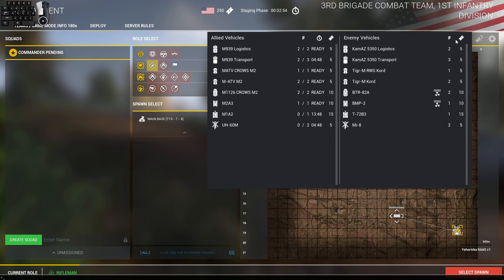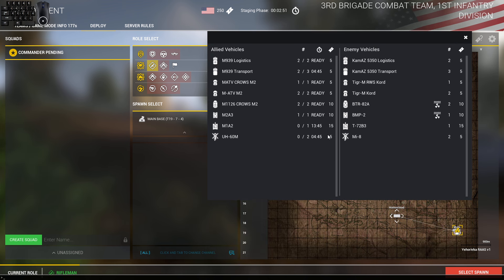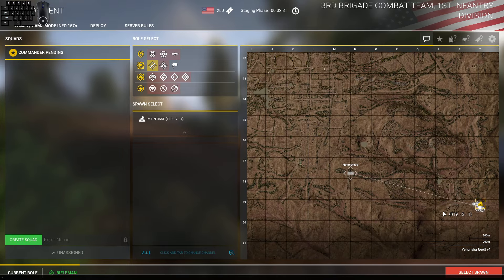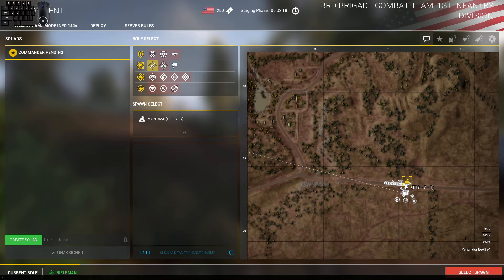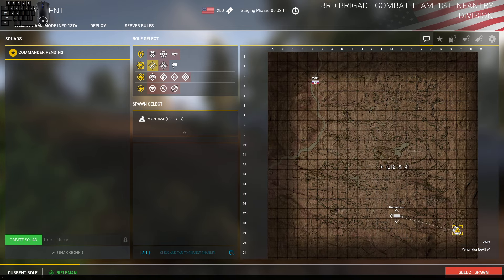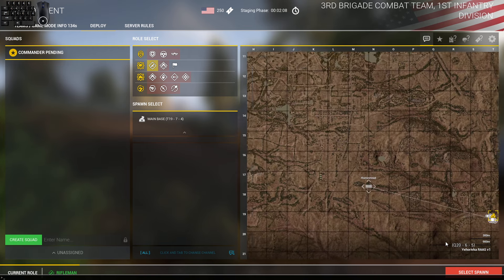That brings me to issue number two: helicopters on RAZ layers now have a six-minute initial spawn timer. This is going to slow down a lot of gameplay — you're not going to be able to hot drop halfway across the map or towards the second point, and you're not going to be able to get your troops spread out as much as you would be able to with helicopters. Let's say you're in the US Army faction and you have the motorbikes or quad bikes — you're now going to be getting mid-map or further than the helicopters are going to be able to by the time they spawn in.